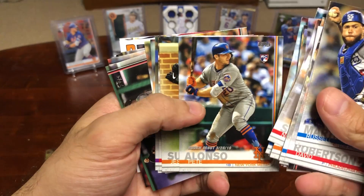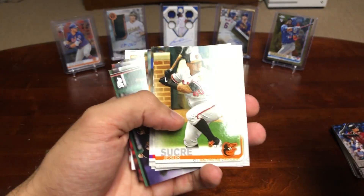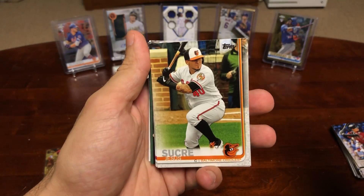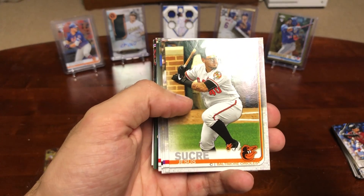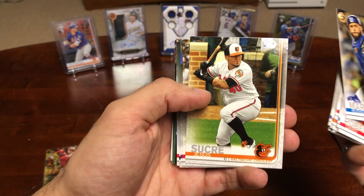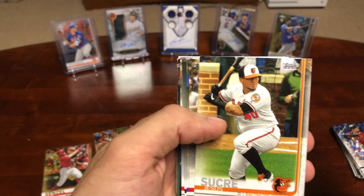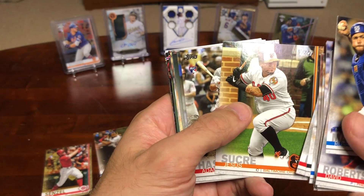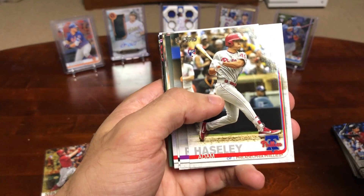Pete Alonzo. I think I paid like five bucks for a pack. I think it's definitely worth it to just get a couple — more worth it than a hanger box or a blaster box, because you can pretty much get the same cards. And pretty much from all the Topps Update products, I've always gotten like an Alonzo or a Guerrero Rookie Card. Nick Senzel is pretty sweet too.